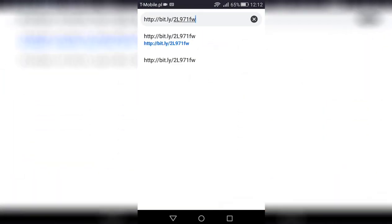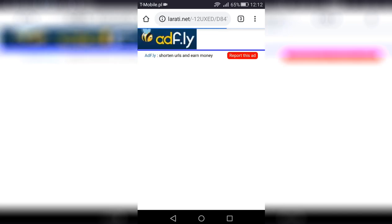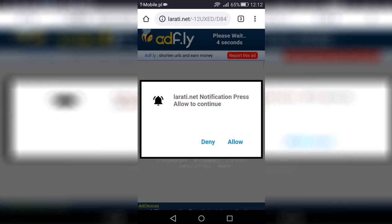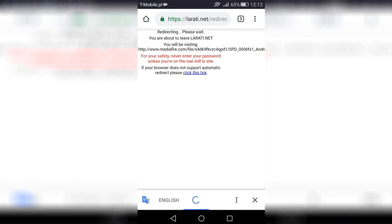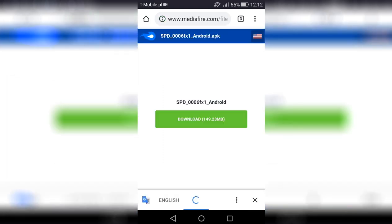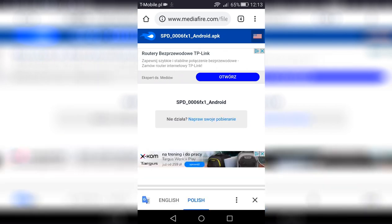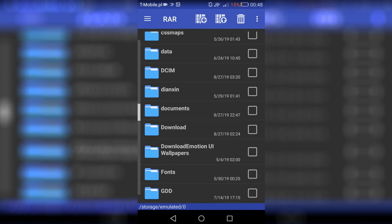Together, we will download the new update. Enter the given link in the description. Click Skip Ad. Download. After downloading, go to your File Manager or our application, and install the new game update.